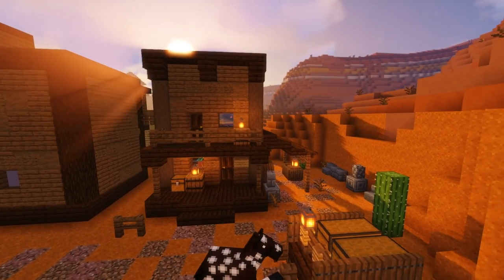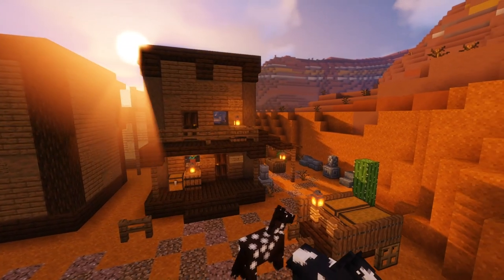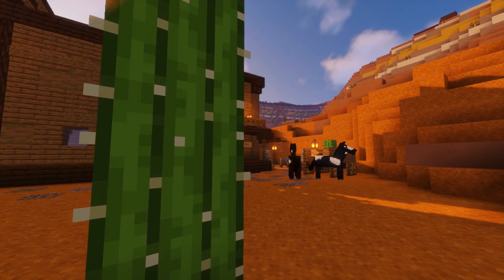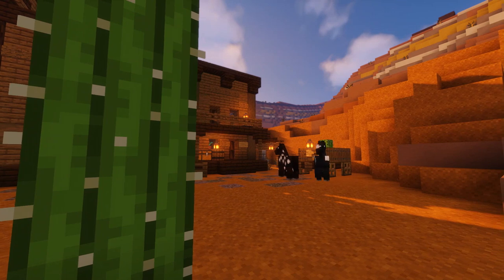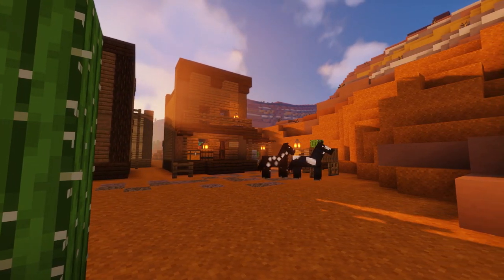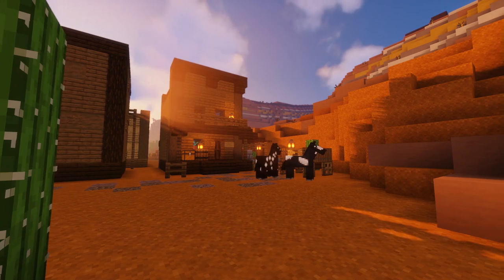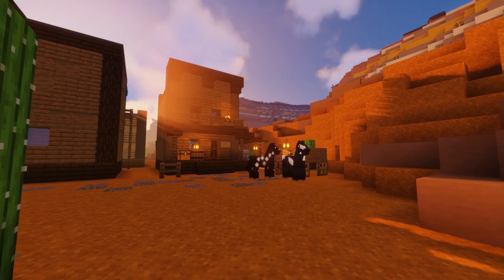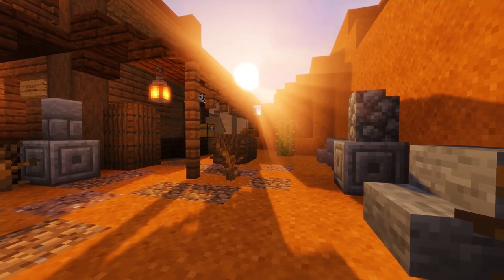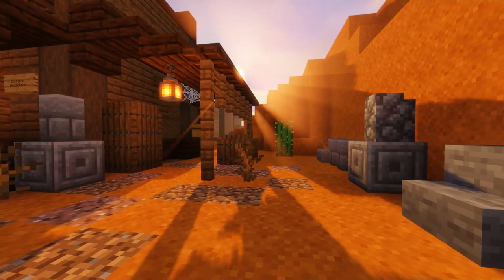And there we have it, ladies and gentlemen - our wild west undertakers with coffin shop is complete! I think you'll agree it fits beautifully into the town of Dirt Water. As I said, we might do a couple more builds in the wild west town, so give me some ideas - I've had a lot of good suggestions so far. But I think we're going to start moving on to some other projects as well.